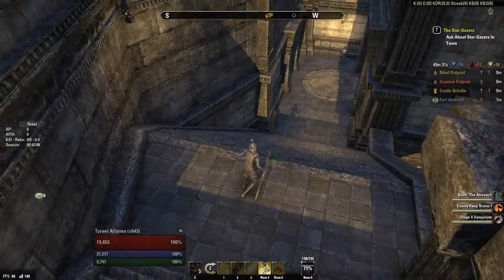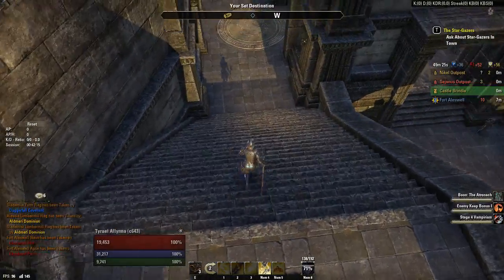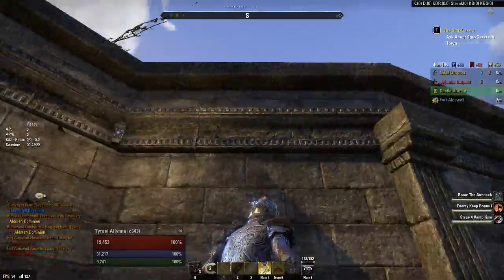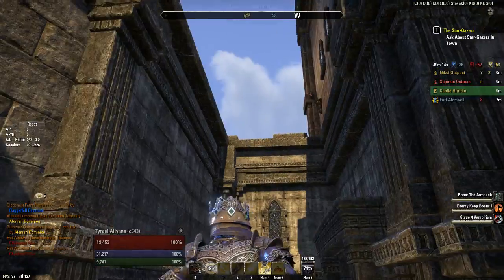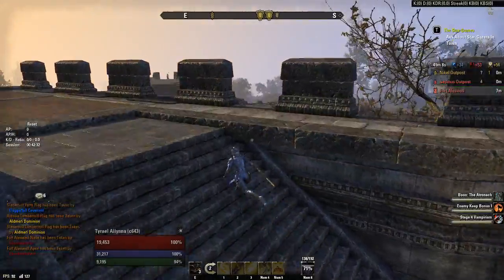The reason people should crowd these stairs is because when they run up here, you want to be using your Dawnbreaker, your Destro ultimates — spamming them, slowing them, stunning them — just to keep them under these oils. Because if they stop and fight you, they're pretty much dead. They can't survive with all those oils dropping down on them.